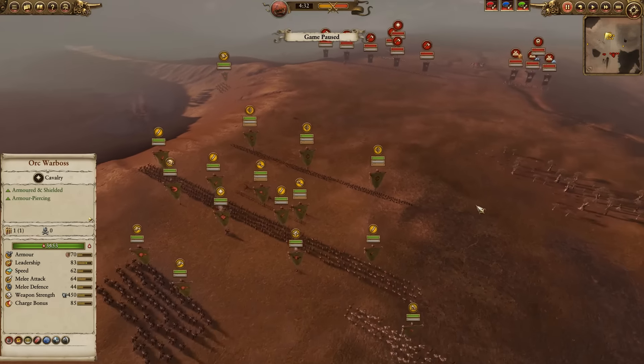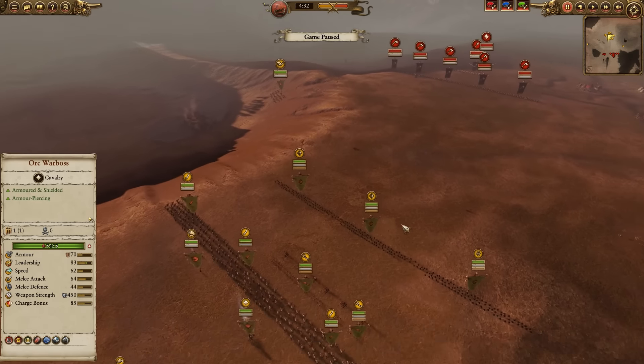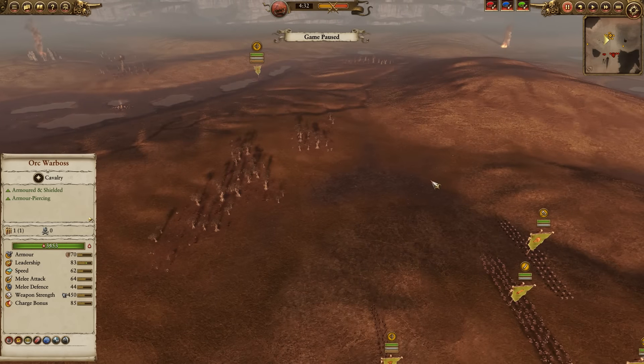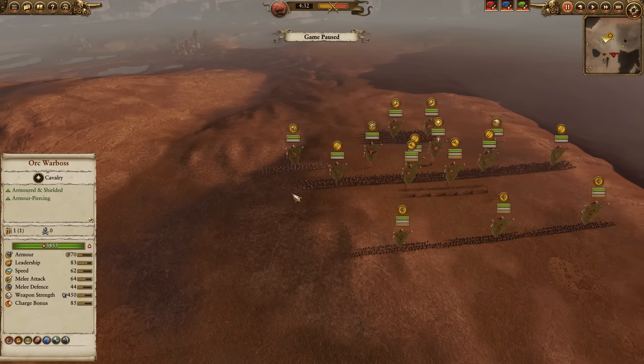Hey guys, Wellsknight here and welcome back to another Total War Warhammer online battle. In today's battle, I am playing as the Greenskins. I wanted to step away from the Empire for a little bit — I've been playing a lot as the Empire, so I wanted to do something a little bit different. My opponent is playing as Chaos, so let's just quickly examine army selection and stuff like that.